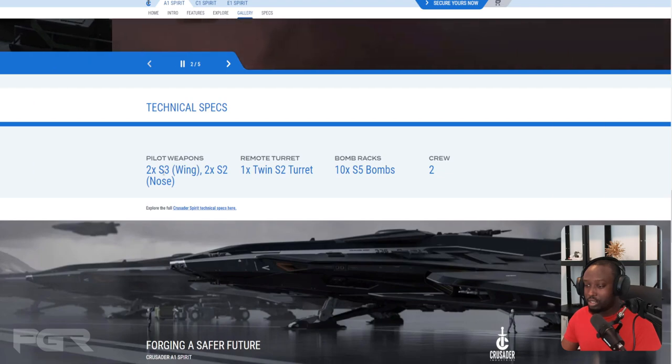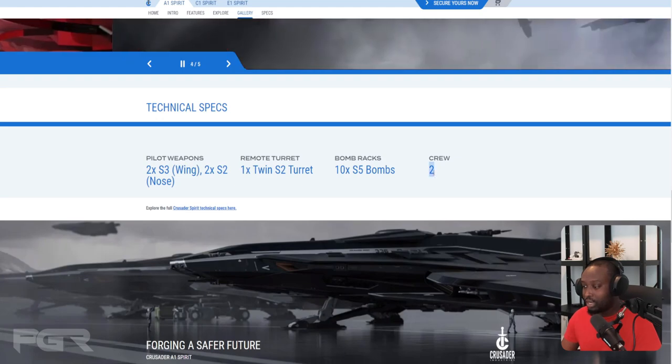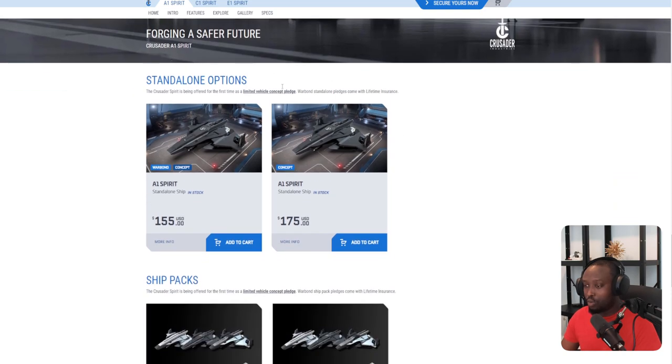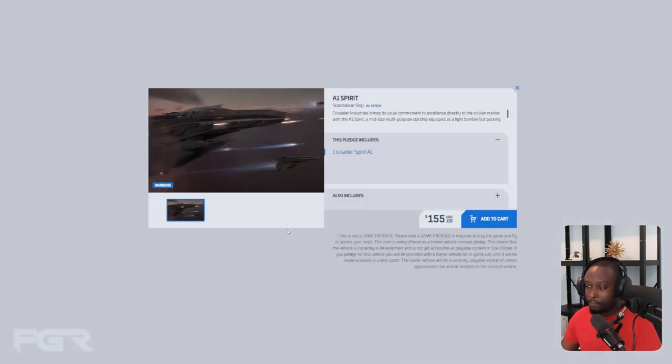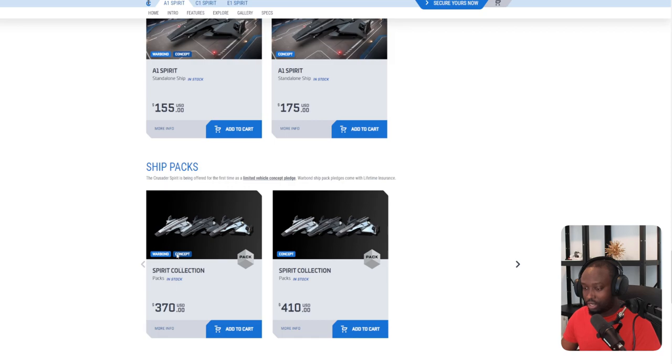The A1 specs: two size-three guns for weaponry, two size-two guns on the nose, one size-two turret, 10 size-five bombs, and a crew of two. The A1 is going for $155 concept price, and it also includes lifetime insurance — LTI. If you want to get it with store credit, you can get it for $175 USD.